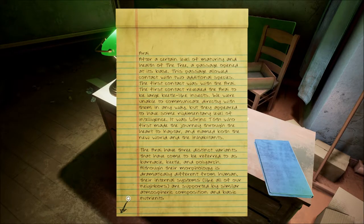Arrai — after a certain level of maturity and health of the tree, a passage opened at its base. This passage allowed contact with two additional species. The first contact was with the Arrai. The first contact revealed the Arrai to be large beetle-like insects. We were unable to communicate directly with them in any way, but they appeared to have some rudimentary level of intelligence. It was Loringa Toth who first made the journey through the heart to Kaptar and named both the new world and the inhabitants. The Arrai have three distinct variants: Barnacle, Beetle, and Polyarch — okay, this is making more sense now.